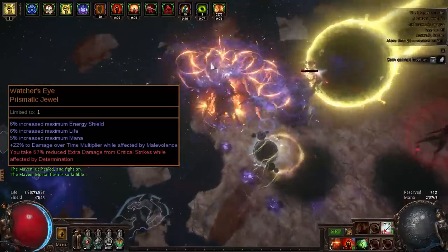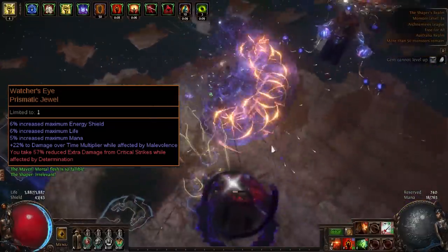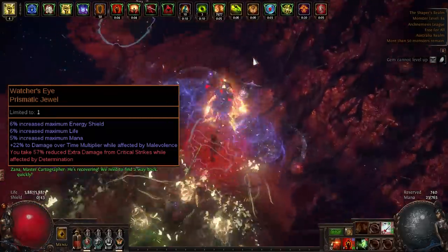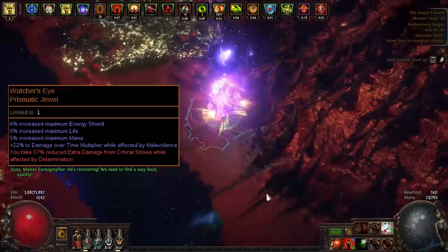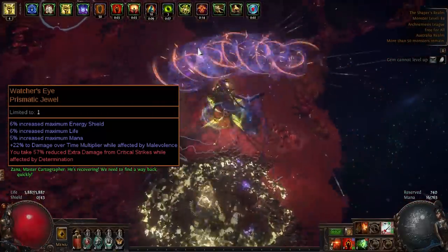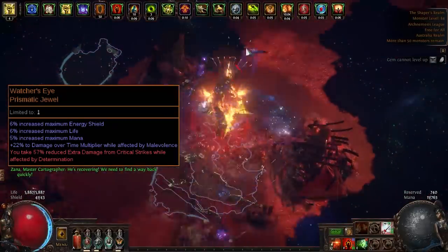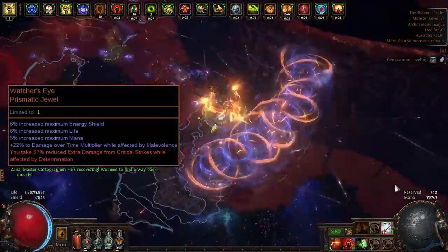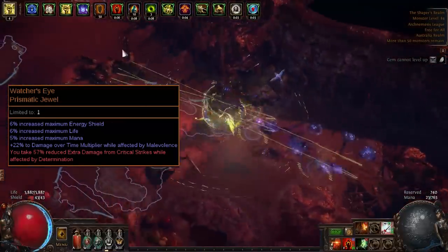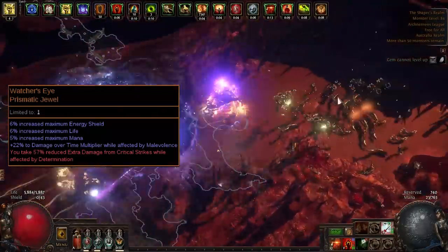You can also look into picking up a Watcher's Eye to increase your defenses and damage even more. The mods you're looking for as a priority are physical damage over time multiplier from Malevolence, as well as reduced extra damage from critical strikes while affected by Determination. With this combination of Watcher's Eye mods, you'll be close to immune to critical strikes and also have increased damage, life and mana which can be quite useful in the long run.